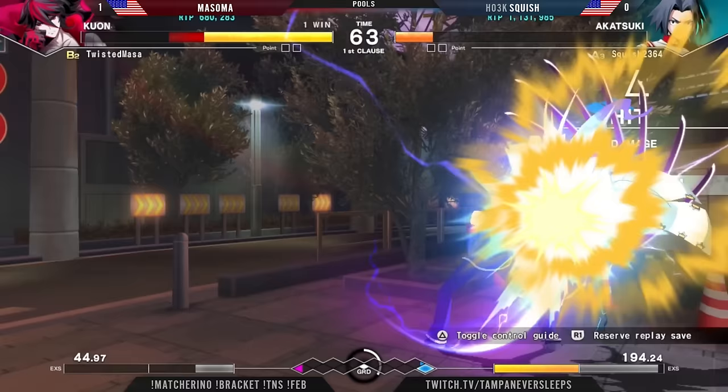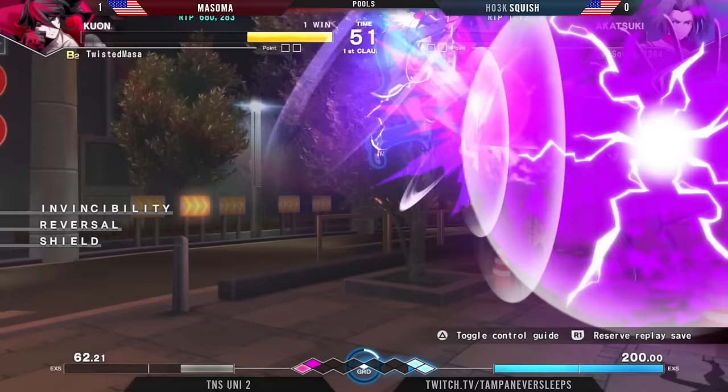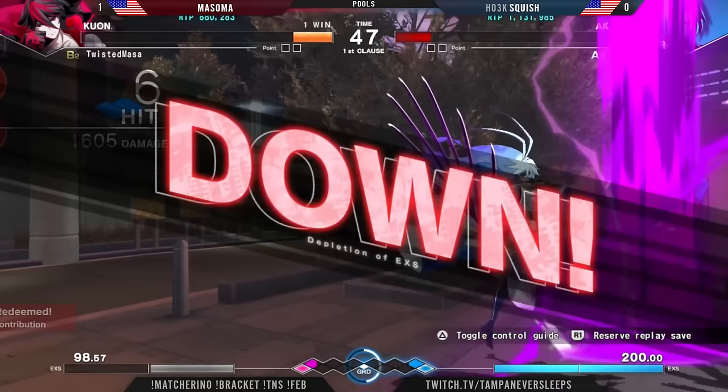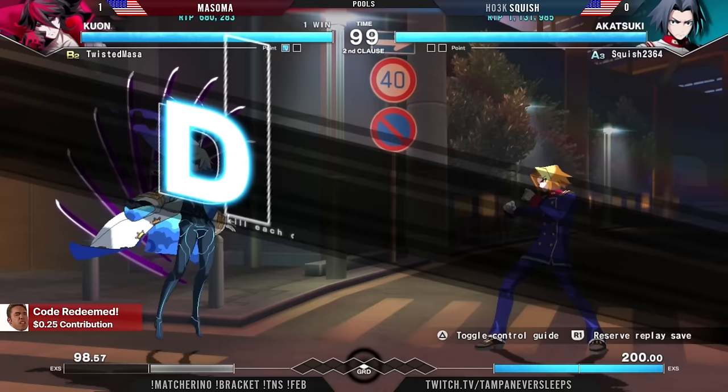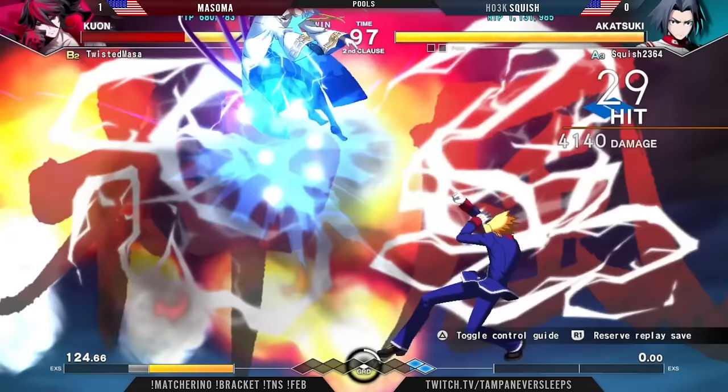Top two in the corner. There's that charge C, still okay here trying to call out maybe a bar A attempt from Masoma. Has to be so careful. Dash. Oh no, the 6-6-C. It wasn't supposed to be another overhead on the other side. I think it was supposed to be B Tatsu because we expected right off the overhead to get that pickup there. But immediate spend, that'll be 4K damage.